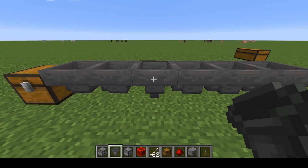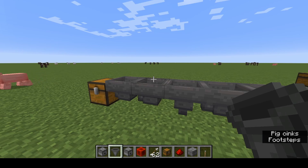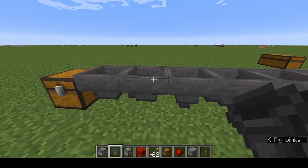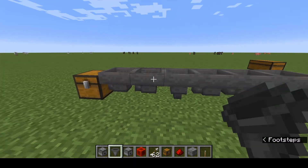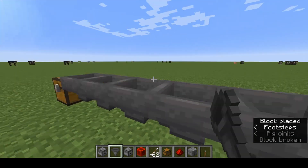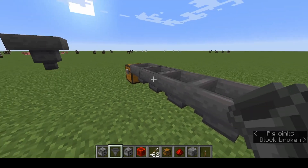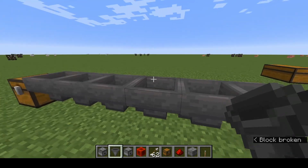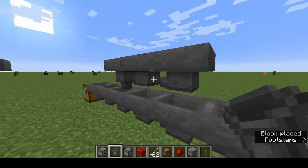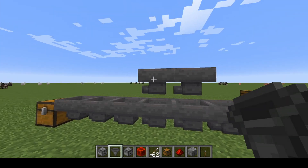Hoppers do two things: they'll pull items from storage containers above them — if there's a storage container above, items get pulled down into the hopper. The hopper will also push objects through the chain, pushing items along the nozzle to the next item. Now the tricky thing is hoppers also pull from other hoppers, because hoppers are storage containers themselves.